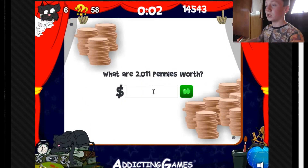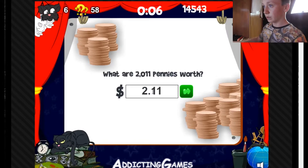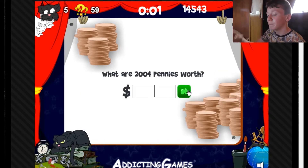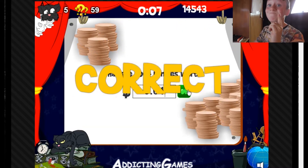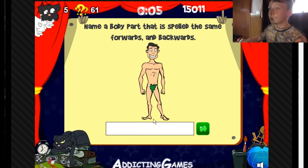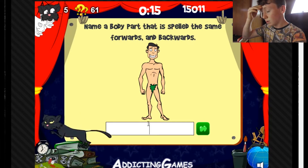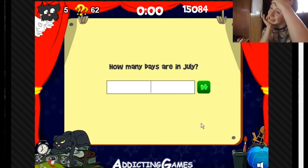What? I've got 2,000 pennies worth. 2.11? There we go. I've got a body part that spells the same forwards as it does backwards.